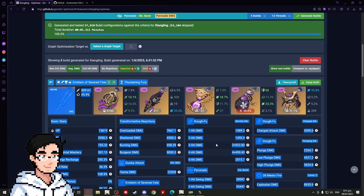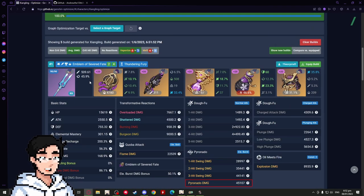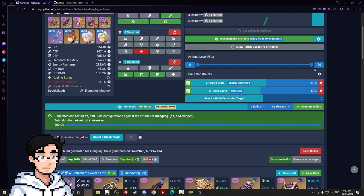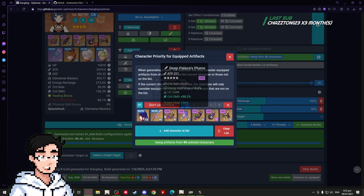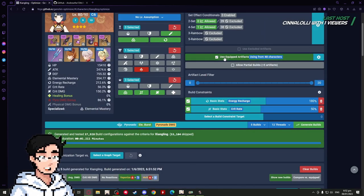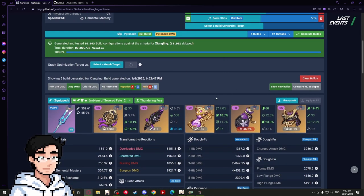After generating, it gives a four-piece Emblem build with everything I wanted — but it's using my Raiden pieces. I don't want that if I'm using Raiden on one half and Xiangling on the other. There's a semi-new feature for this: click the cog near 'Use Equipped Artifacts' and set character priorities. I set Raiden as highest priority — she's C3 and very strong, so she gets the best artifacts. Then Xiangling is next. Now when generating, it uses artifacts from characters below Xiangling, not Raiden's pieces.